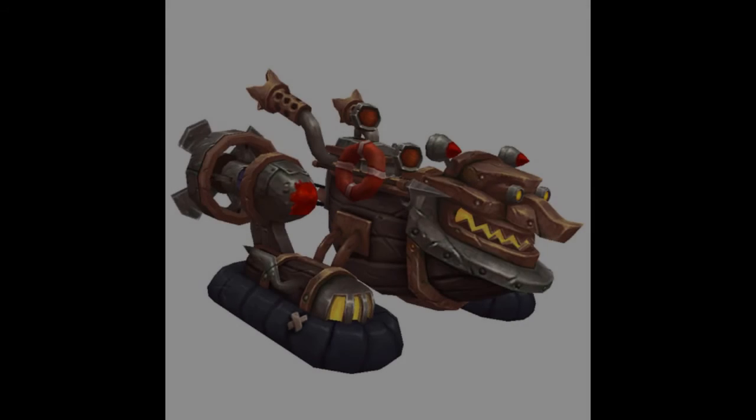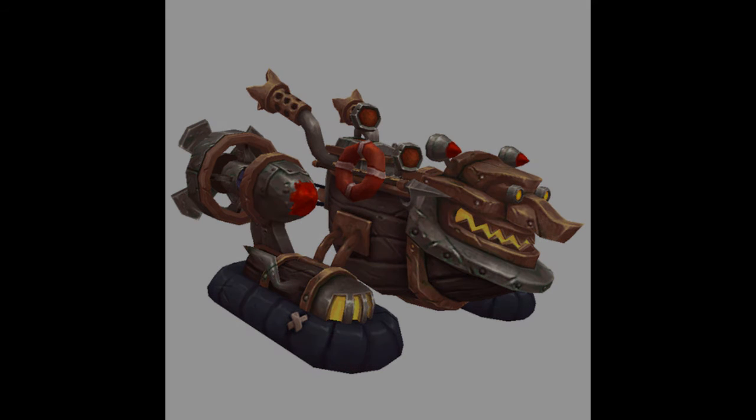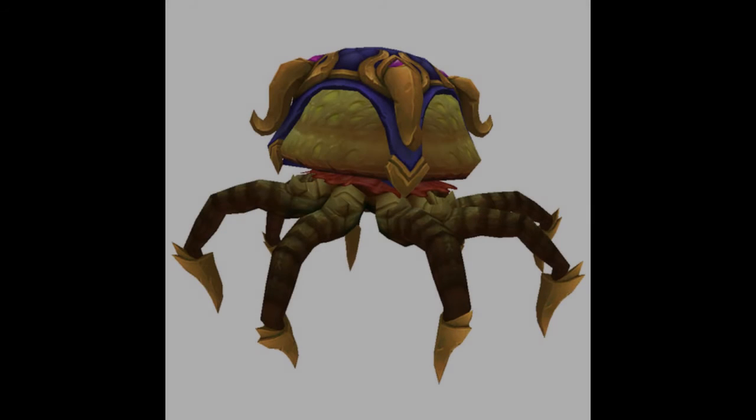Finally for engineering, we have the Zoolag ATV. This is crafted using two professions: you will need the Supercharged Engine made by engineers and the Monolithic Reinforced Chassis made by blacksmiths. You will also need to obtain the schematic to craft both of these components from Kujo, a boss in Operation Mechagon, which will obtain both parts. The engineer will then be able to combine these together to create this mount.